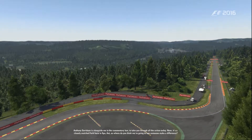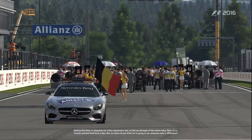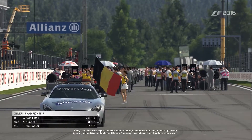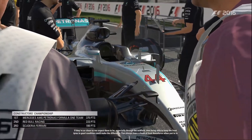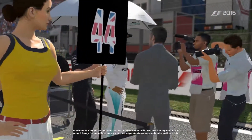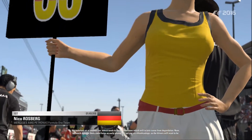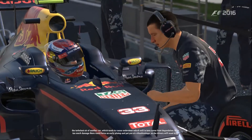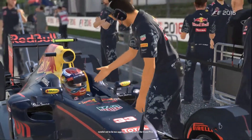Anthony Davidson is alongside me in the commentary box to take you through all the action today. Now it's a closely matched field here in Spa, Ant — so where do you think we're going to see somebody make a difference? If they're as close as we're expecting them to be, especially through the midfield, then being able to keep the front tyres in good condition could make the difference. You always lose a chunk of downforce at the front when you're in the turbulent air of another car, which tends to cause understeer, which in turn causes front tyre degradation. Too much damage there could force an early pit stop and put you at a slight disadvantage. So the drivers will want to be careful not to be too aggressive early on in the Grand Prix.